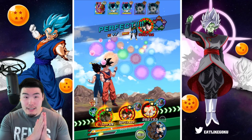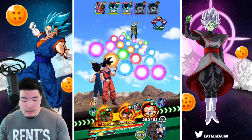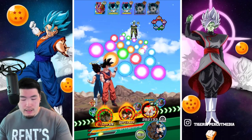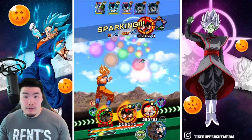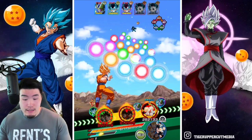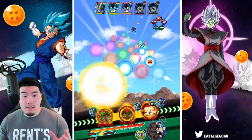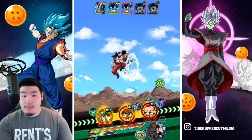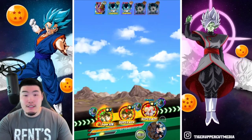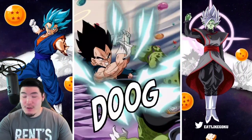Let's try to kill the Cell if we can. I'm going to target the INT Cell Jr. with the STR Goku and Vegeta. And then hopefully we can take them out with the STR Goku as well. We do have the double item effect right now because I got really scared by the last turn, so I'm just trying to be super safe.